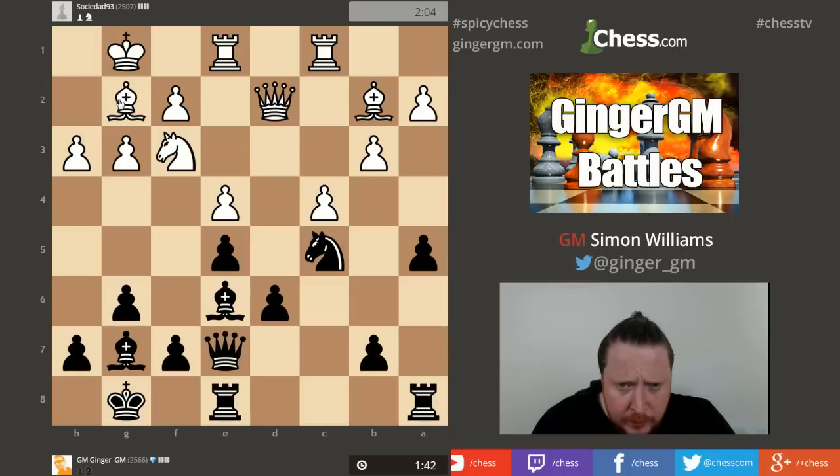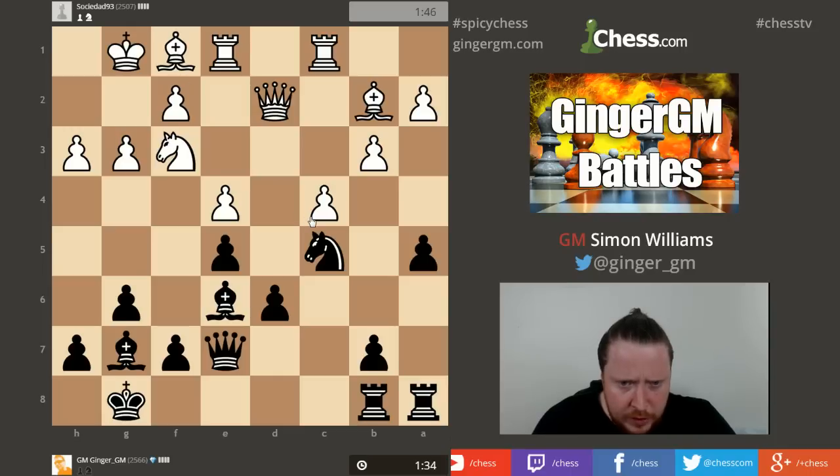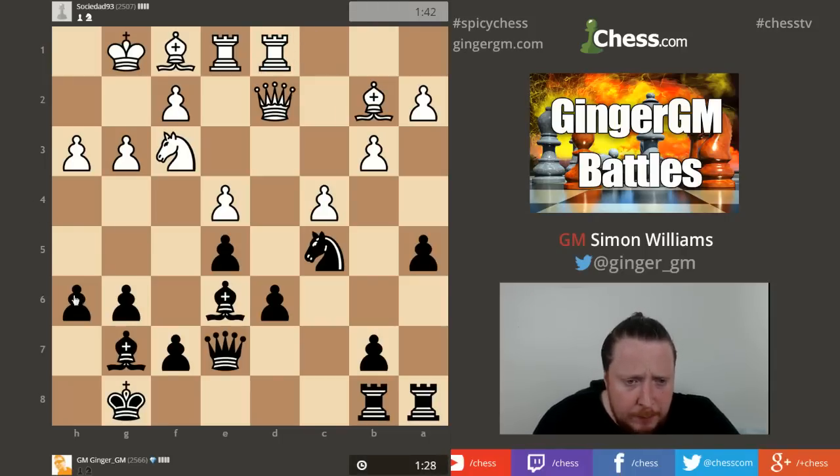He could go Queen takes D5, and structurally speaking this is quite good for my opponent, but I'm hoping because of my backwards D pawn I can get some tactical action going. I'm not sure about F5 because it opens up his Bishop. So what breaks do I have? He's going to try to hit this one. Could I even go for a strange B5 break? My Knight is a very nice piece on C5 and he can't go A3 because B3 drops.